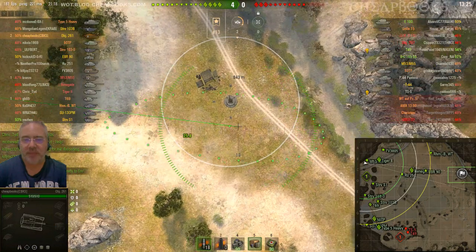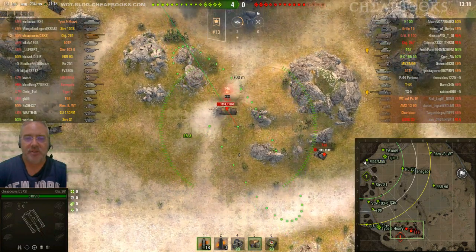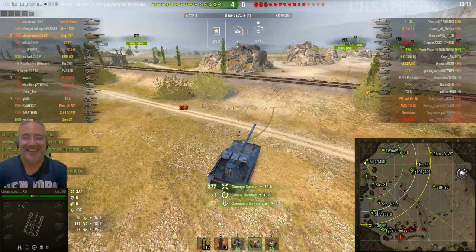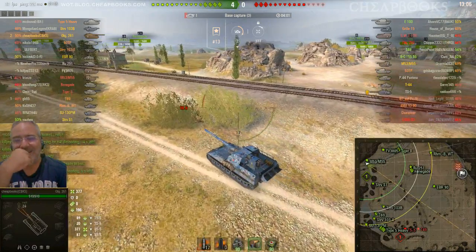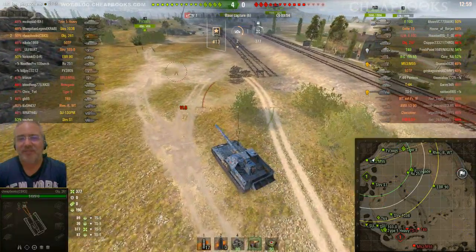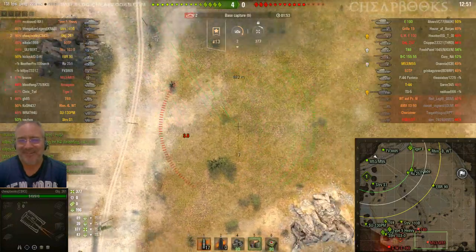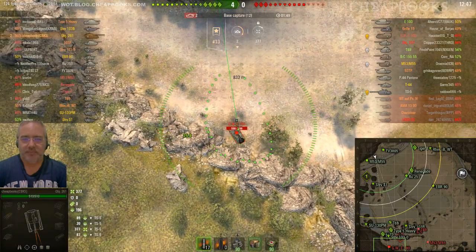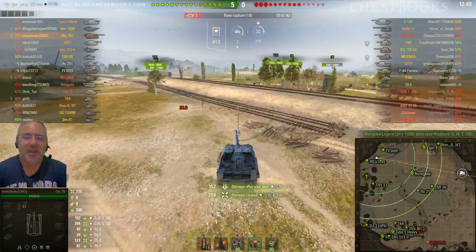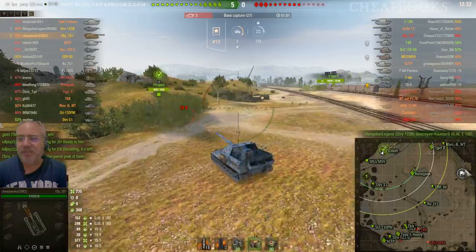Just in case they cap, I'm going to pre-aim for the cap. So if it starts capping, I'll fire right away on the southern edge of the cap where they're most likely to be. I had a game on Ruinberg where as soon as the cap alarm went off, I fired and reset him, but I didn't account for the shell travel time, so I just reset him for one cap point and didn't do any damage. You probably don't have to aim in that far with this vehicle because it's quite accurate.